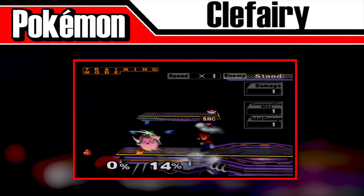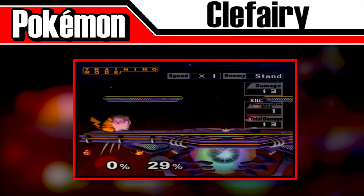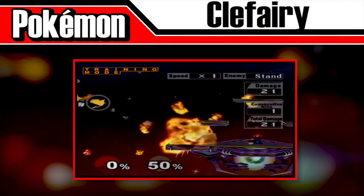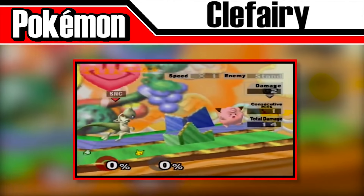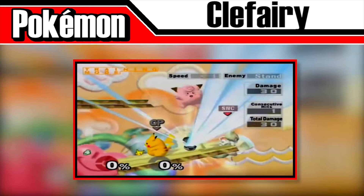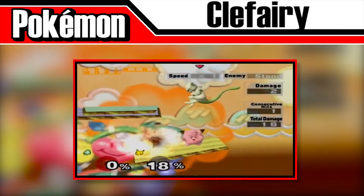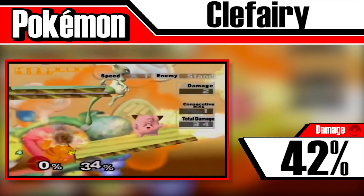However, when Clefairy returned in Melee, its attacks were changed slightly. Instead of randomly selecting a move from the other Pokémon, it has the ability to use one of four specific attacks: Gust, Fire Spin, Waterfall, and Self-Destruct. Self-Destruct is similar to Electrode's Explosion and does 21% with heavy knockback. Waterfall, arguably its best attack, summons multiple waterfalls with a large range that do extreme vertical knockback and will usually cause a star KO — it does around 18% per hit and about 54% total. Fire Spin sets the ground around Clefairy aflame but can be DI'd out of, doing around 2% per hit and 42% total.